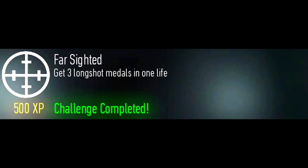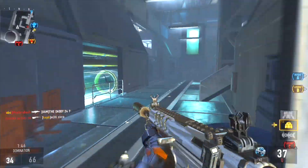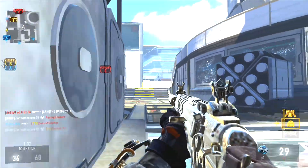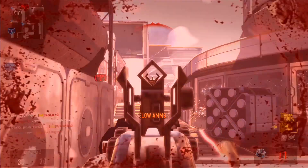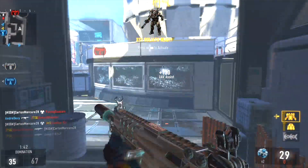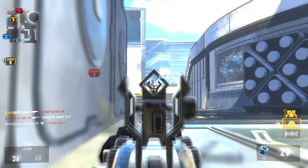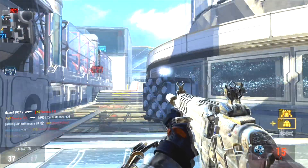The next challenge is called Fast Sighting and you have to get 3 long shot medals in one life. I would recommend using the sniper only if you're on maps like Instinct; otherwise I recommend using assault rifles on any other maps to get long shots. One good map for getting long shots is Solar, mainly in the middle of the map. This challenge has to be done in one life so try not to die. Use assault rifles like the IMR, the HBRA3, or others. SMGs and other weapons won't work well since they have to be long shots. Tips include using red dot sights so you can aim properly, using Advanced Rifling to do more damage at longer ranges, and using Foregrip to be more accurate.